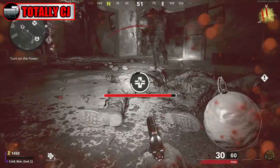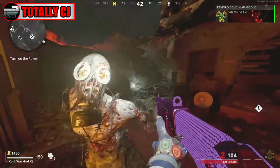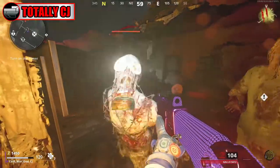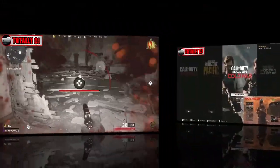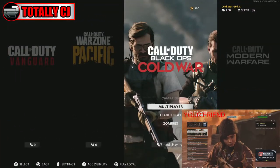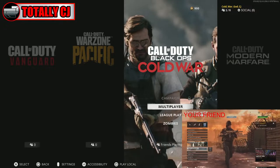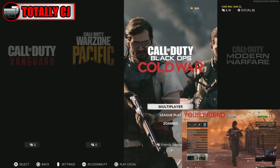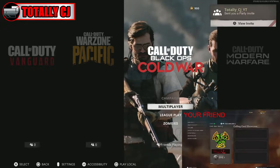Without further ado, let's get into this. Alright guys, what you're going to do to start off this glitch is you are going to have your friend go into multiplayer and go to custom games. Once your friend goes to custom games, he's just going to simply invite you.